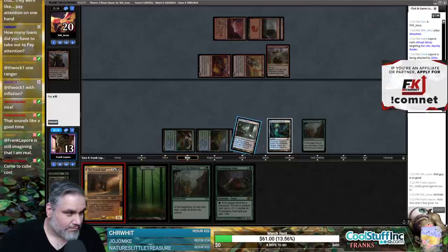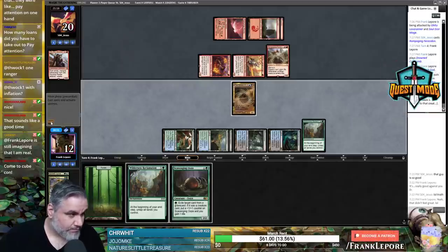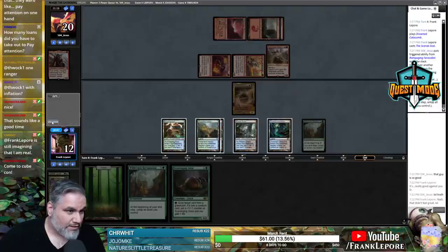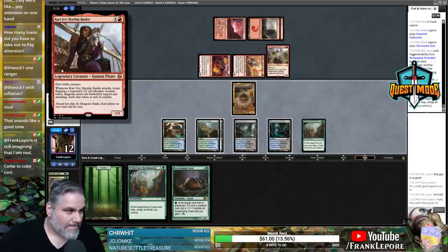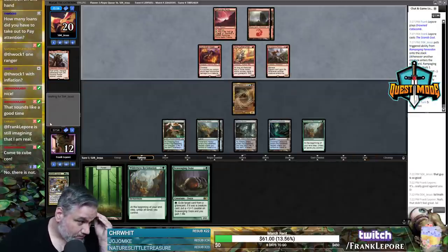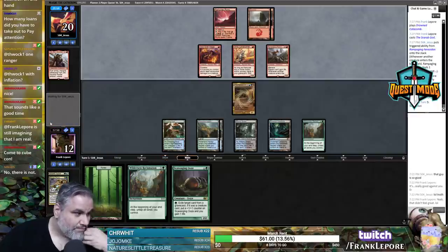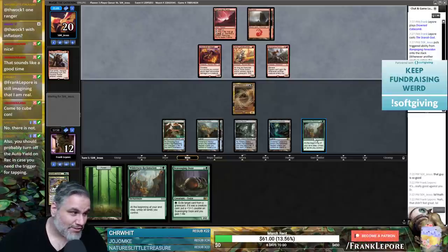Let's play Scavenging Ooze, take a damage. Now I'm just going to eat this creature. Is there a benefit to eating it now rather than later? I can't exile it — I guess I can wait. Wilderness Reclamation letting you go Scarab God into activating Scarab God on the same turn is pretty nuts. Next turn we'll also have 12 mana so we can activate it three times.